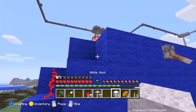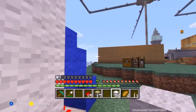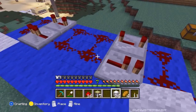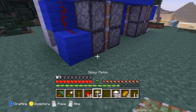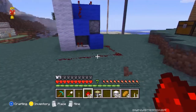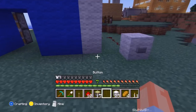We ran out of blue wool so we're going to make it white. You can make this a whole wall and do whatever you want with the lever up here — you can make it a button or a pressure plate. What I'm going to do is run the redstone over here — you can run it all the way down over there, put a block, and add a button. There you go.